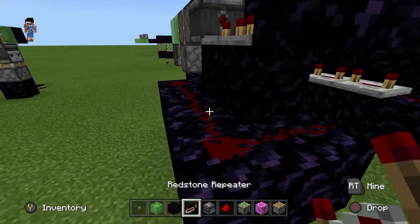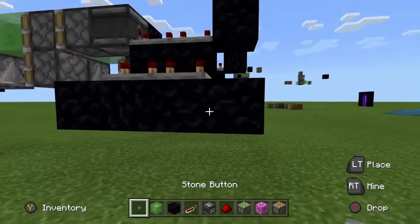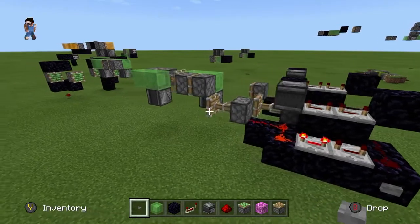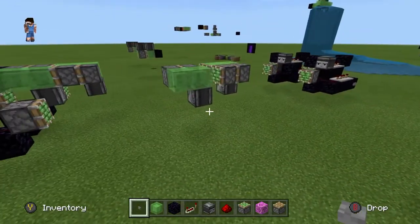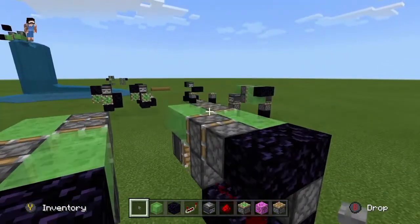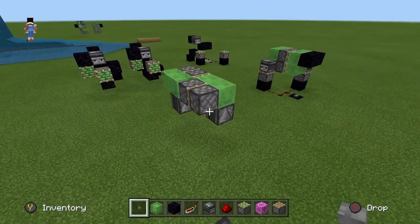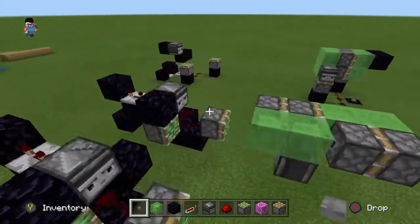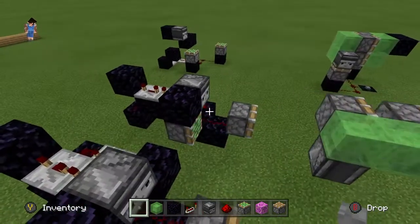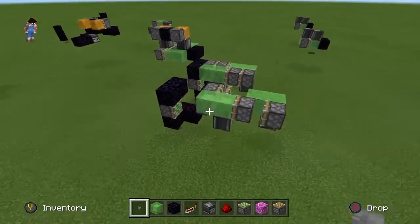You want to put two more repeaters right here set to full ticks. And that's the entire machine. You can put a button here to do it manually too if you'd like — that'll pull back and the machine will take off. And what you just made there is a two-way flying machine with an automatic return station. So when we push this button, the machine will go all the way down, and then it will automatically come back to the home station, which is very useful. This can be useful for farms, mob sweepers, and other things. You could probably mess with the timings — just do a little bit of experimenting and see what you can come up with. That's the first design for the two-way flying machine.